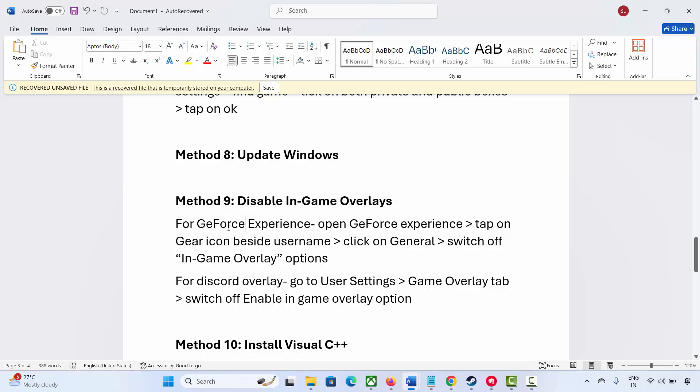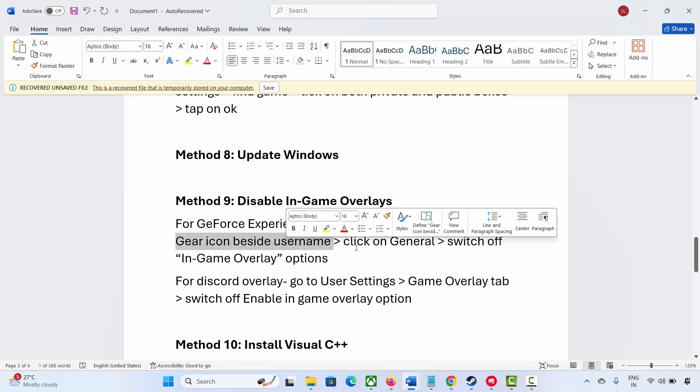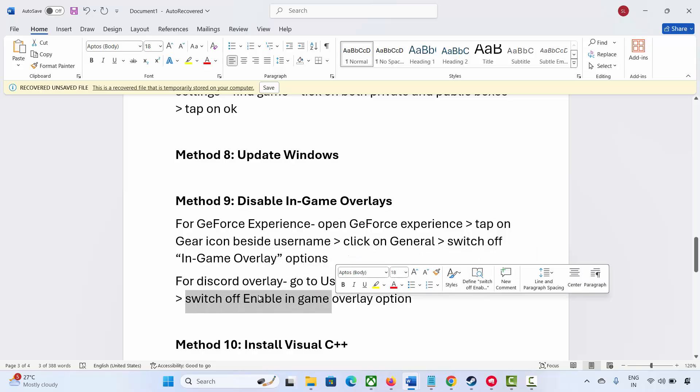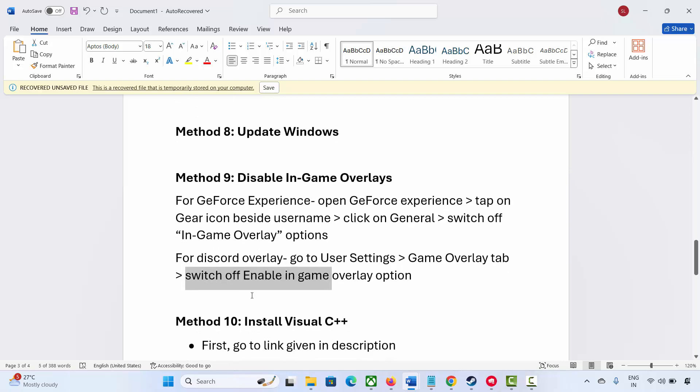The next solution is to disable in-game overlays. For GeForce Experience, open it, tap on the gear icon beside your username, click on General, then switch off the In-Game Overlay option. For Discord overlay, go to User Settings and the Game Overlay tab, then switch off the Enable In-Game Overlay option. After that try to launch the game and see if it helps.